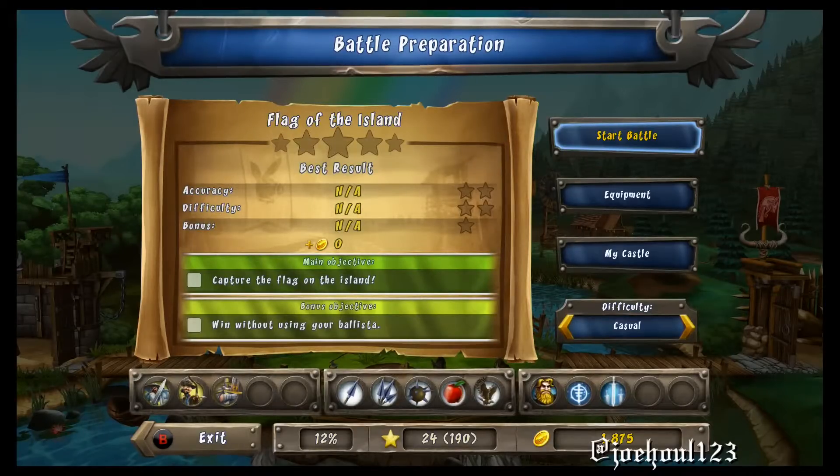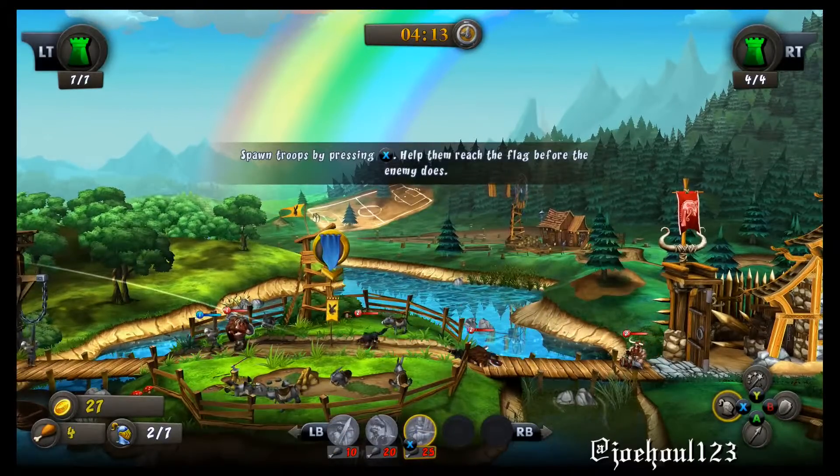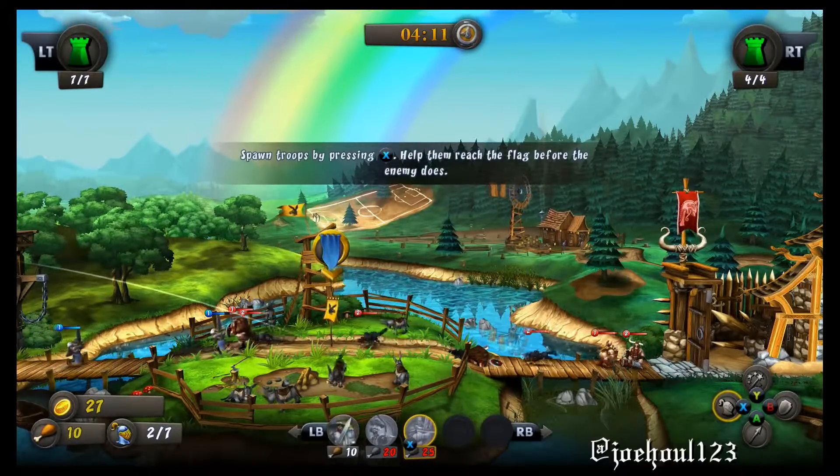Joe Hul here with the Achievement Guide for Return to Sender in Castle Storm Definitive Edition. This is for 15 gamerscore, and it is to deflect an enemy projectile and have that projectile kill an enemy of his own side.